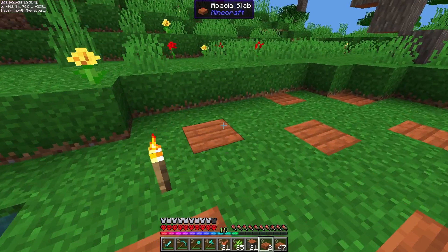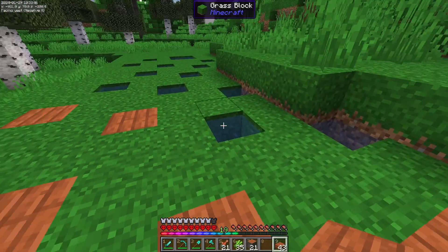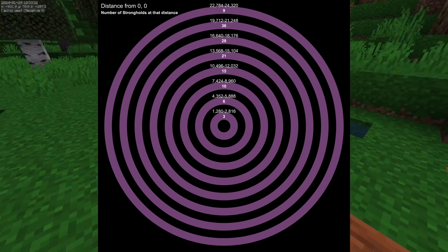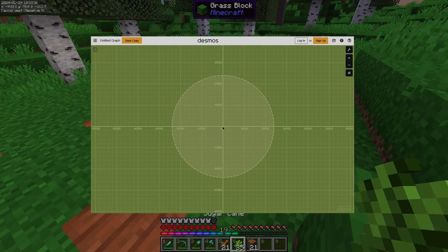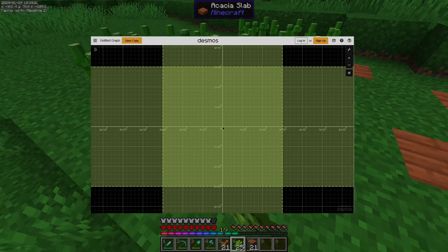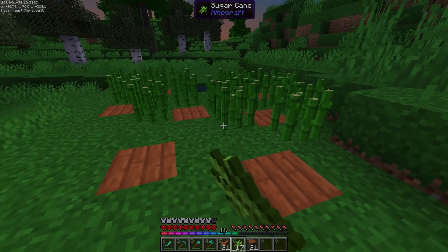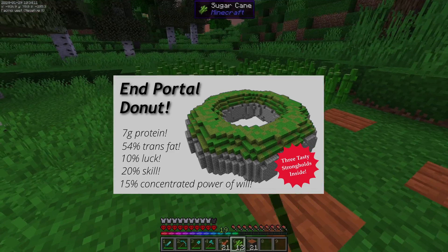First, it takes into account the bizarre way that strongholds spawn. Unlike every other structure in the game, they spawn in gigantic rings out from the center of the world, with more and more spawning the further you go out — except after 24,000 blocks, they just stop spawning altogether. You may be thinking: isn't that only 2% of a percent of a percent of the total area of the world covered? Yeah. For this video, all we care about is the innermost circle, since that's the only one that speedrunners are going to be interacting with. It's a donut with three tasty strongholds inside.